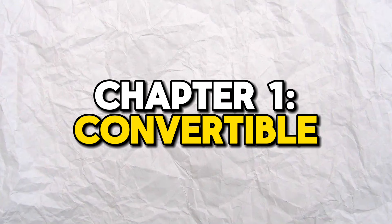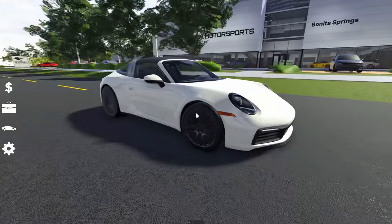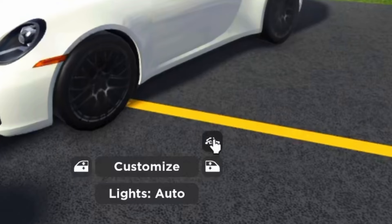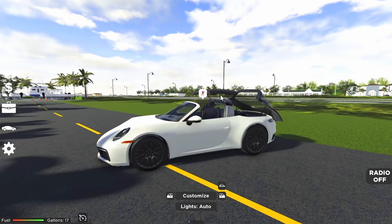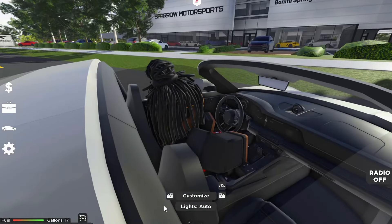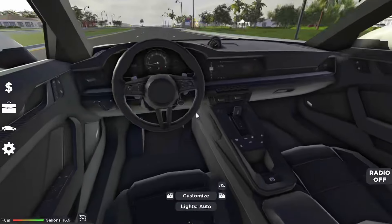The first feature is hands down their convertible system. I'm going to be showing off this 911 Targa 4S for example. To actually take the roof down, all you gotta do is click on this button right here. And just like that, you can watch the car do its job — that is actually so sick. You could even roll the windows down. Hands down, one of the game's coolest features.